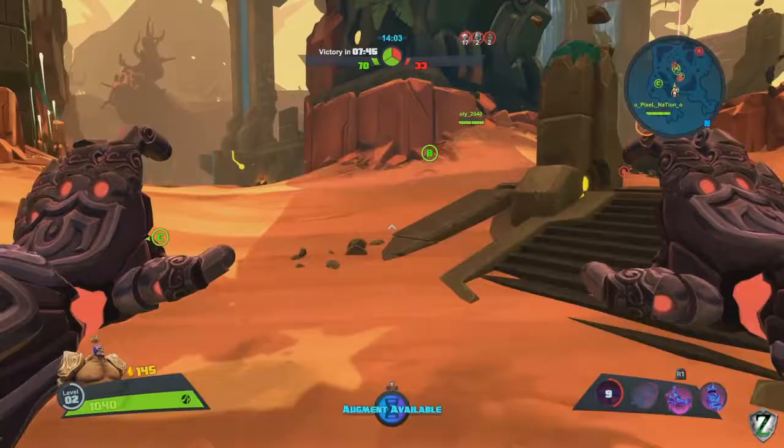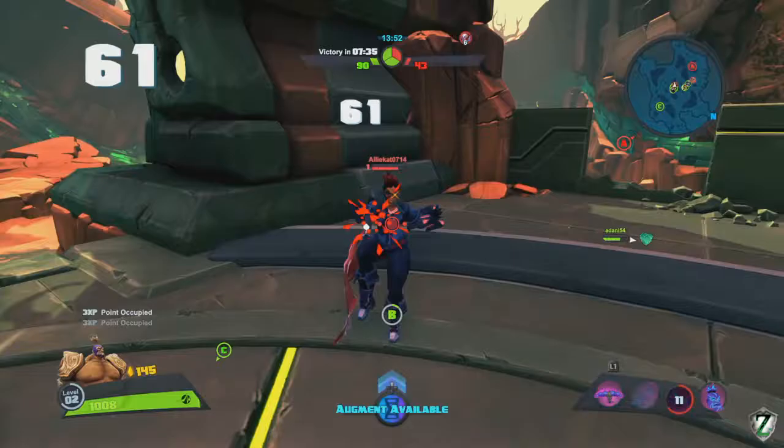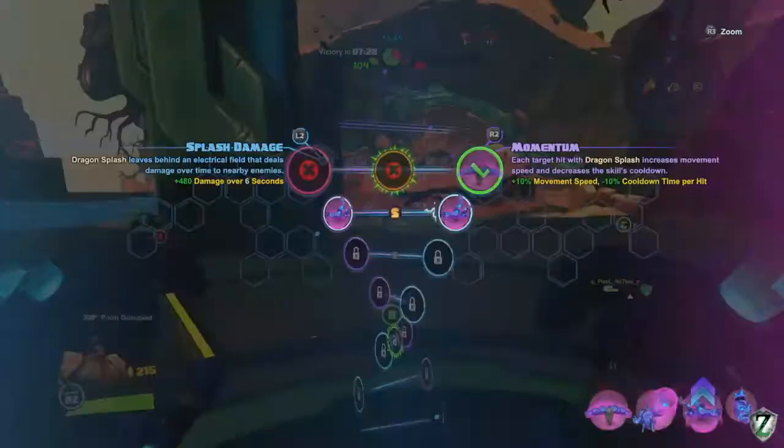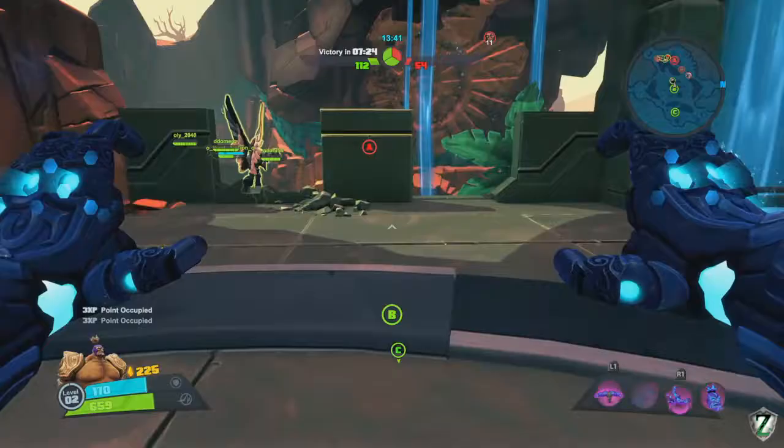Moving on to B. There's some combat going on. We can't initiate so all we can do is ground pound — I missed the person, but Reyna is up at the point. We're going to take her down. She's a back peddler and will be easy to take out. Back peddling is never a good idea — that was a cool crit I pulled off on her. We go ahead and pick the zone control talent.